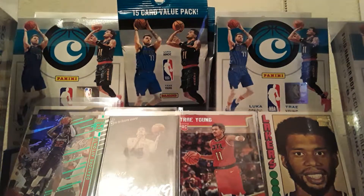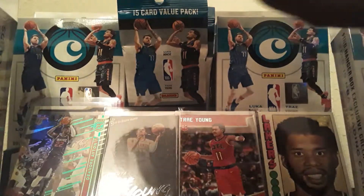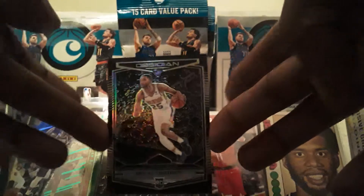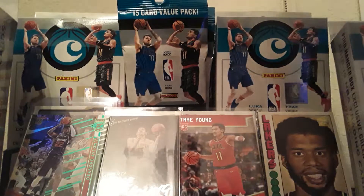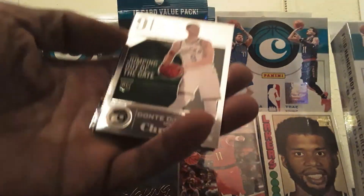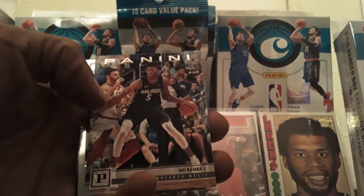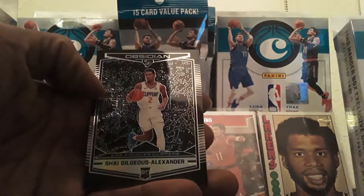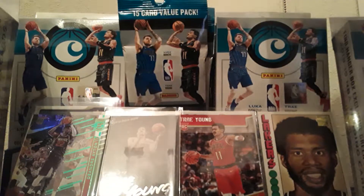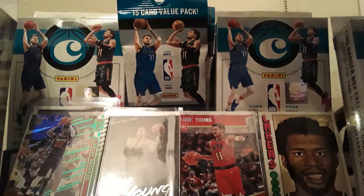What up everybody, welcome to part two of this box break of 2018-19 Chronicles. The last break I had, I got the Miles Bridges Obsidian, and we should have another Obsidian from the other box. Dante DiVincenzo, Colin Sexton Luminance, Mo Bamba, Dante DiVincenzo Chronicles Chrome, and the final one is another Shai Gilgeous-Alexander. I wish they would put more of the higher lottery picks instead of repeats of the same ones.